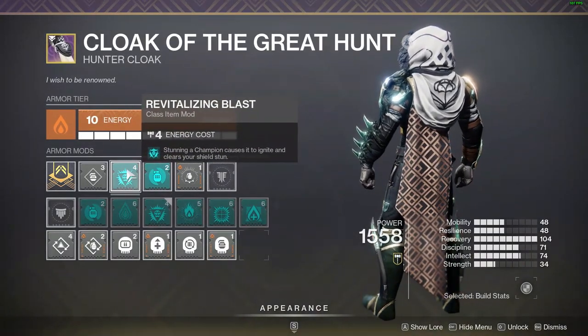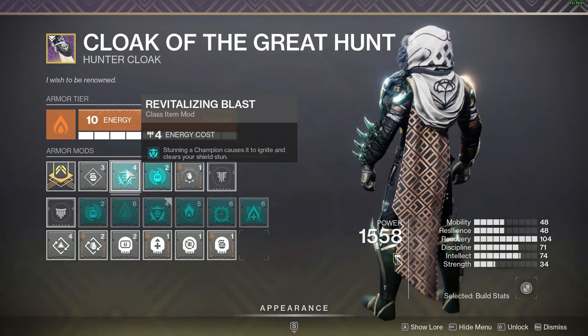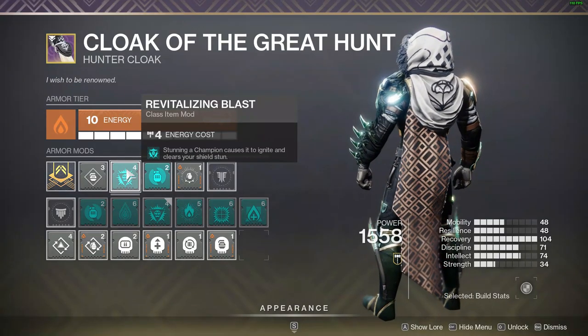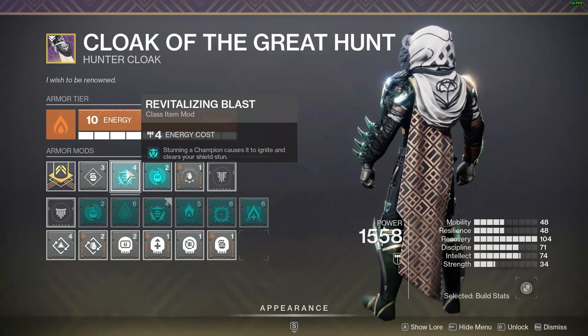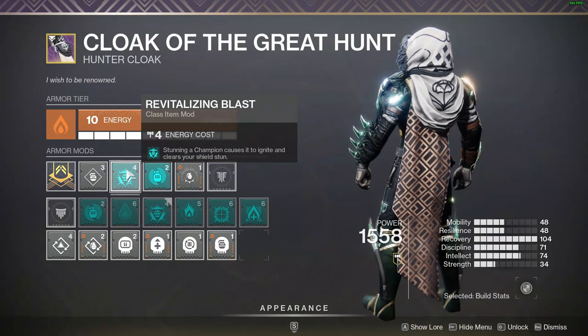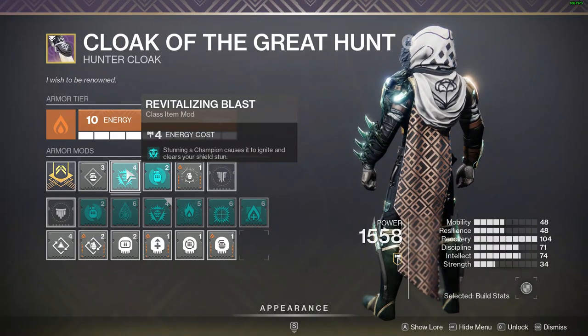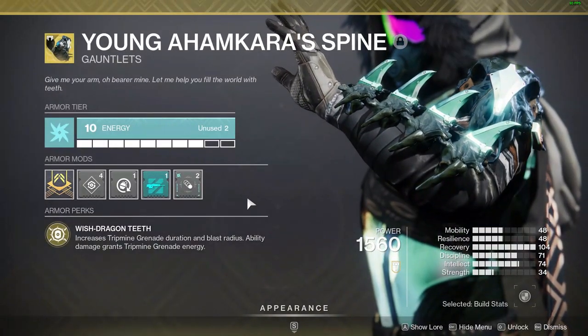I'm also running Revitalizing Blast — stunning a champion causes it to ignite and clears your shield stun. I think the second part starts healing you, but I'm not entirely sure. When you stun a champion it explodes, clearing out almost all of the ads around it and dealing 40,000 damage to the champion itself.